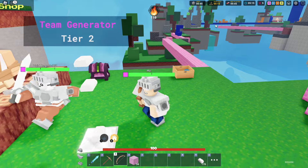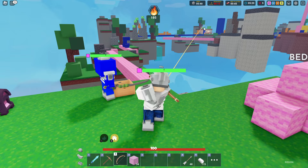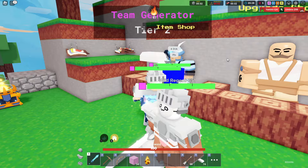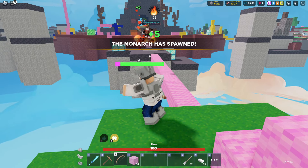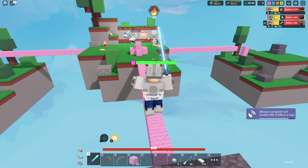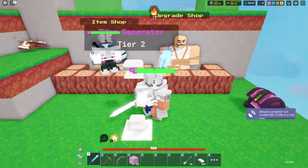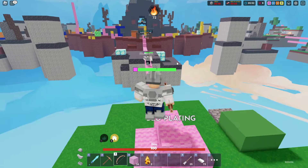Grabbing one last emerald that might spawn nearby, then teleporting back to base to stash emeralds. I just need one more for diamond armor. There are a lot of people walking around over there. I think that's my teammate handling them — let's grab a fireball.